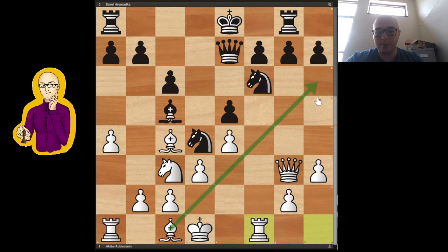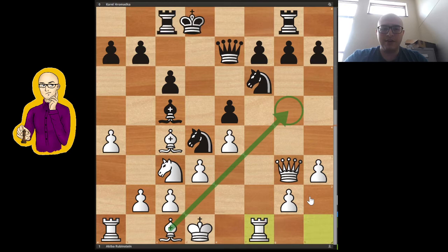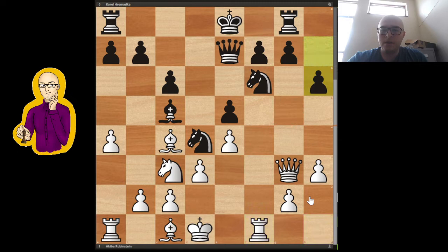So Rf1. This has some ideas of playing Bg5, taking, and then maybe if the king is not castled, the rook hangs. And here black played h6. I don't think Bg5 is such a major threat. He could have just castled queenside immediately. If Bg5 now, it's not that strong, because after h6, you have to go back with the bishop. If you take, you're just opening up lines for the rooks. So I don't think h6 was necessary — I think he could have just castled immediately. But okay, h6 was played. And now Ne2, just trying to get rid of this knight. White also wants to play c3 and b4 at some point, and maybe start some sort of queenside initiative.